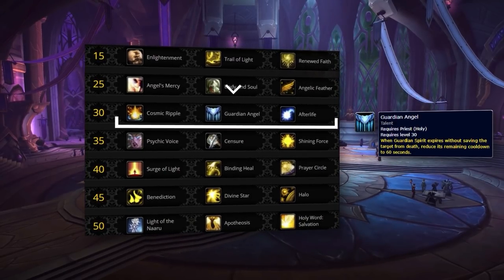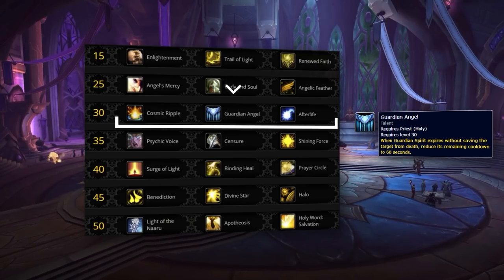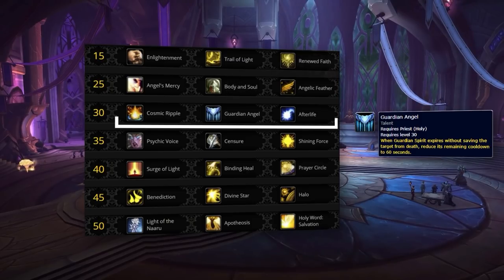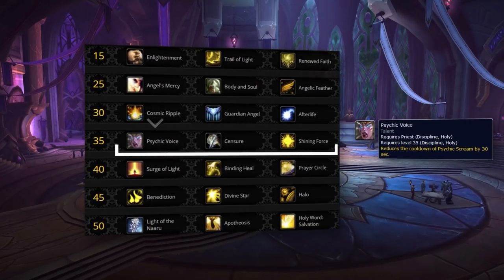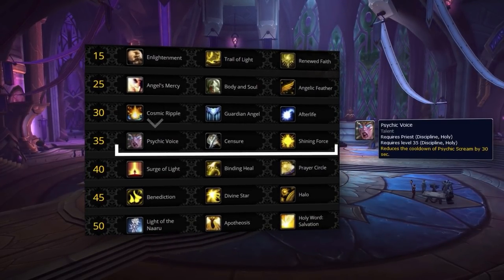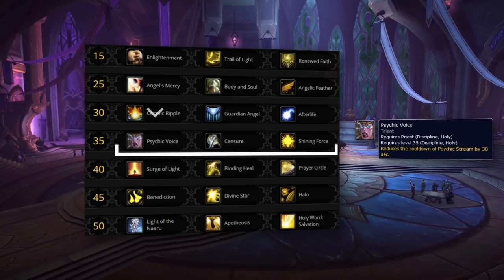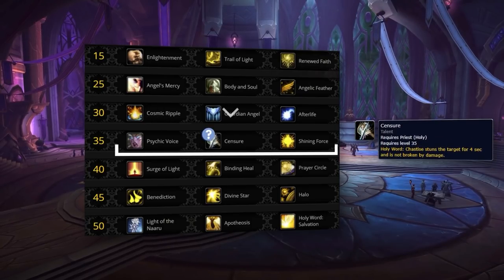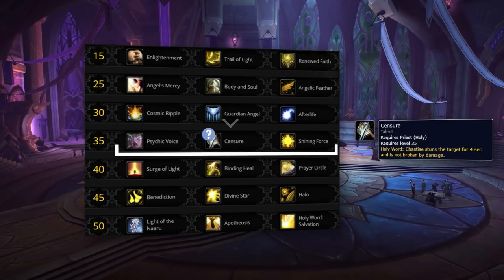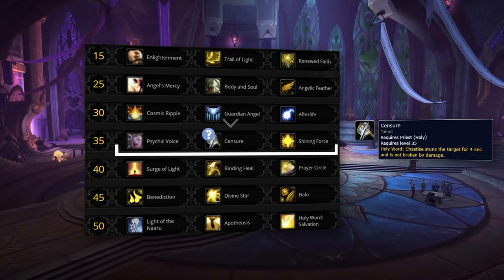Guardian Angel is by far your best choice on your third tier, as it gives you a much shorter cooldown on your primary defensive. The trick when playing with this talent is to never let your Guardian Spirit proc, making sure that you pump heals into your teammates while it is active. For the most part, Psychic Voice is your best talent on your fourth row, since having a 30-second cooldown on fear is integral to many priest comps like RMP and Jungle Cleave. You might want to consider swapping this talent to Censure when you are playing with two caster DPS, like Elie mage, since many ranged DPS lack a stun effect for kill setups, making you the primary stunner for your team.